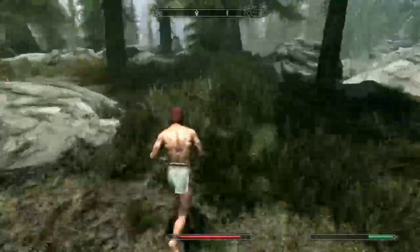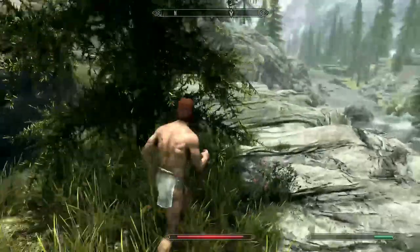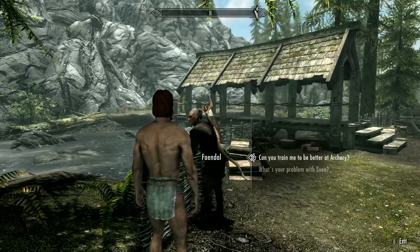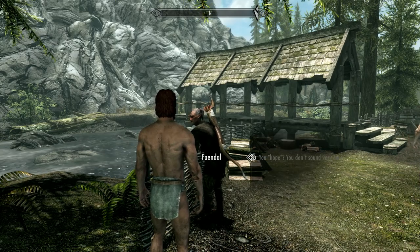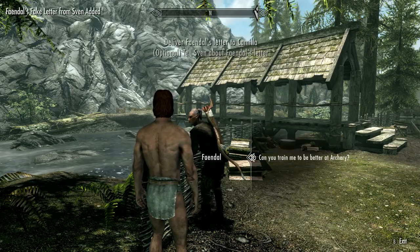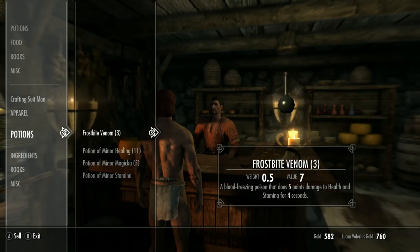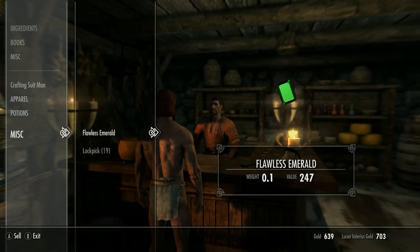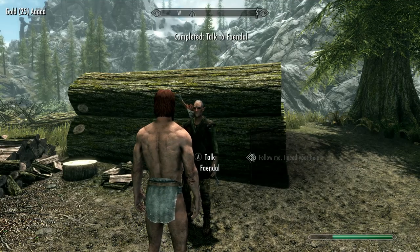Heading over the river to grab the flawless emerald and down to Riverwood. First we're going to get Faendal as a follower, as I'm going to try my best to stay completely naked for as long as possible and not use any combat at all. Sell the looted stuff to the blacksmith first, then to the shopkeeper where we can give Faendal's letter to Camilla, and then return to Faendal to get our first bodyguard.